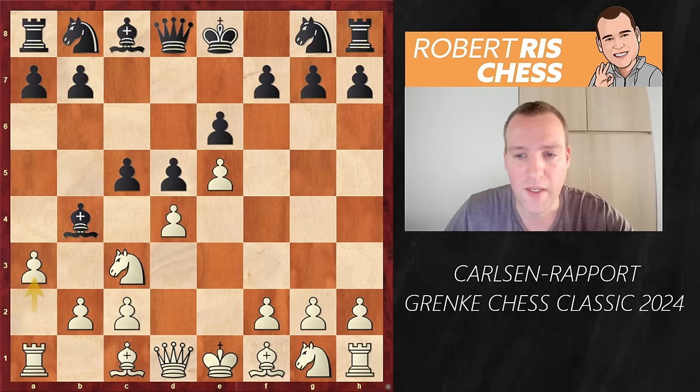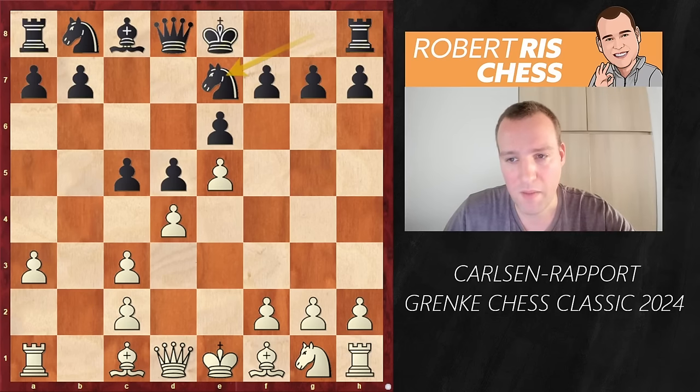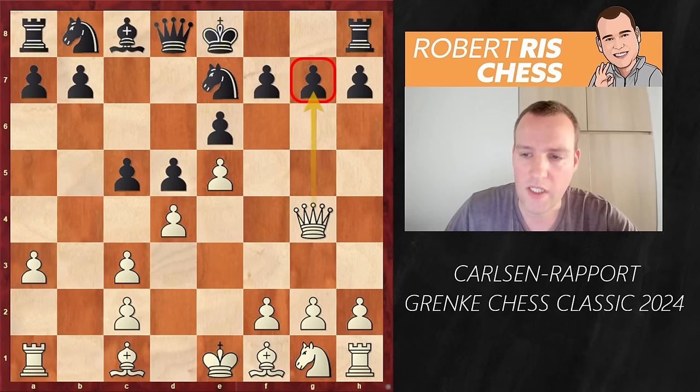c5 is played, a3, Bxc3, Bxc3, and now Ne7. And Magnus goes for the sharpest move: Qg4, attacking the pawn on g7.